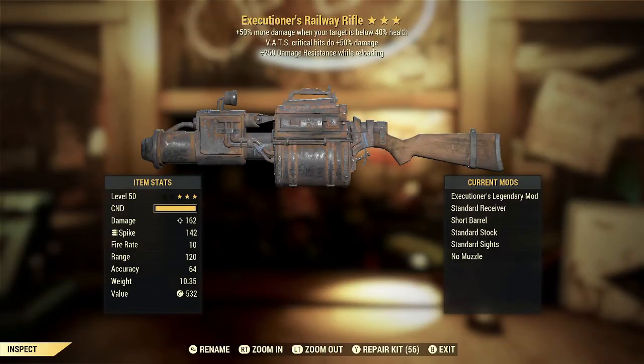For our first roll, we got an Executioner's Railway Rifle with VATS critical hits doing plus 50% damage and plus 250 damage resistance while reloading.